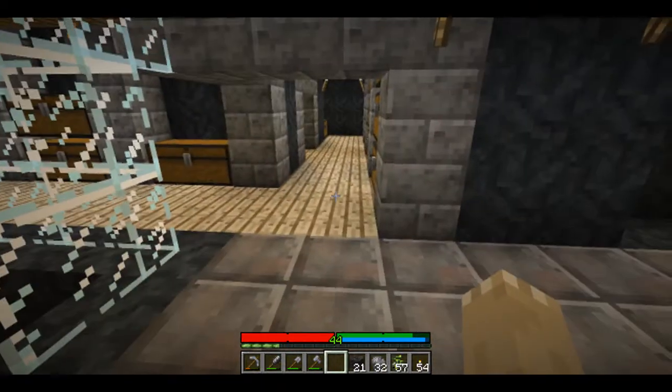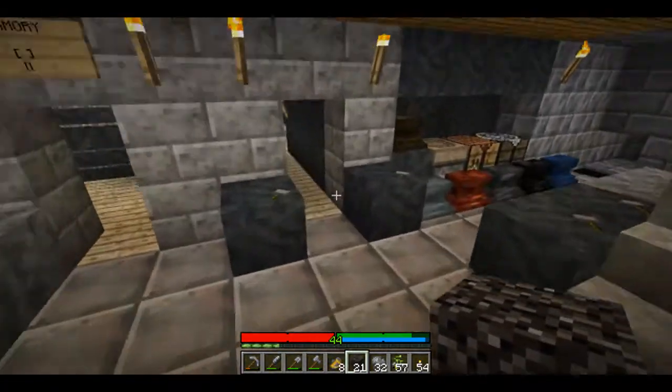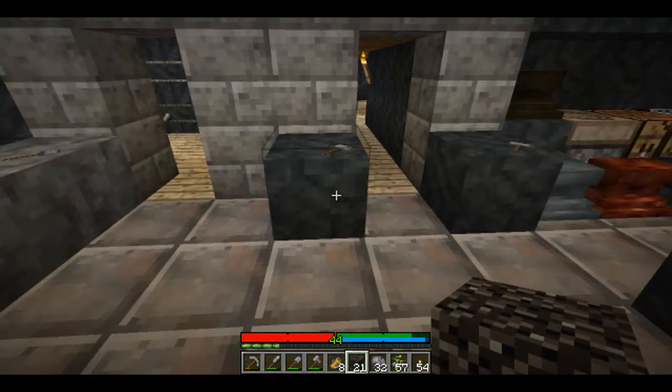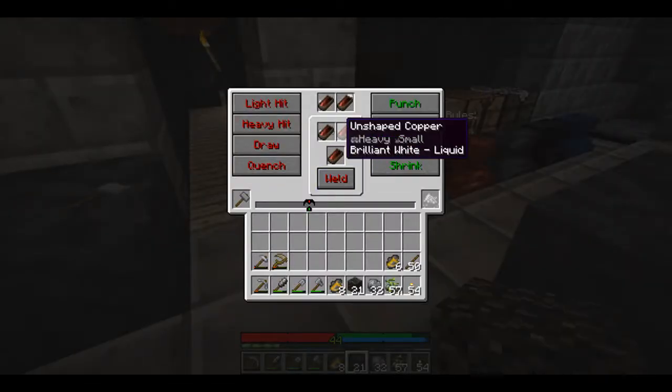First thing I'm going to do is make rose gold. For 4 ingots of rose gold I need 3 gold and 1 copper. I have 2 here already. I want to make 8 though, so I'm going to need 6 gold and 2 copper. I have plenty of copper — all that copper.